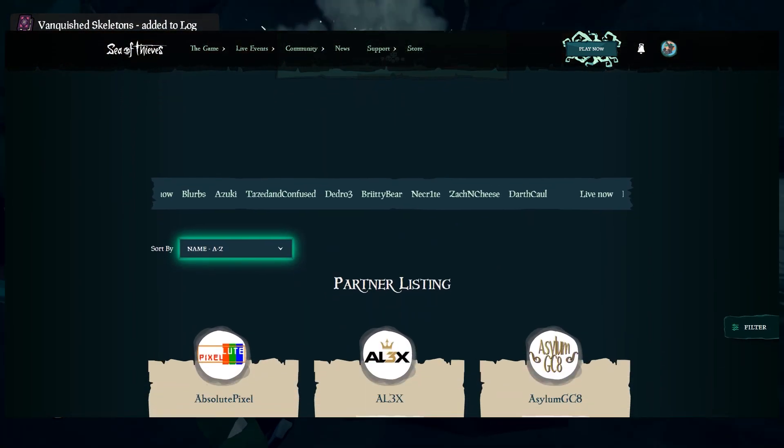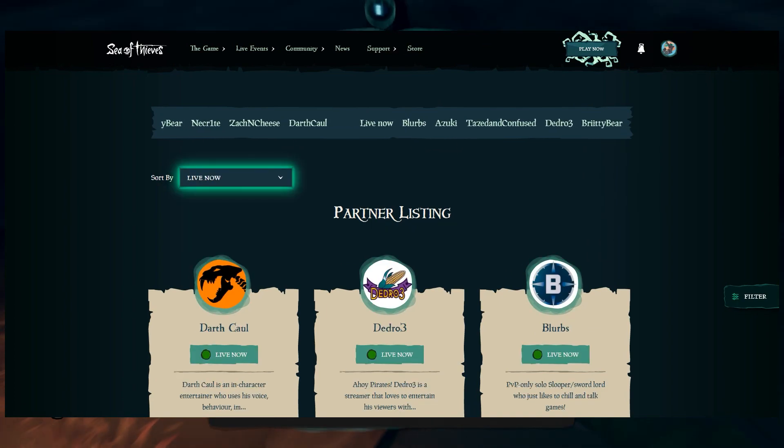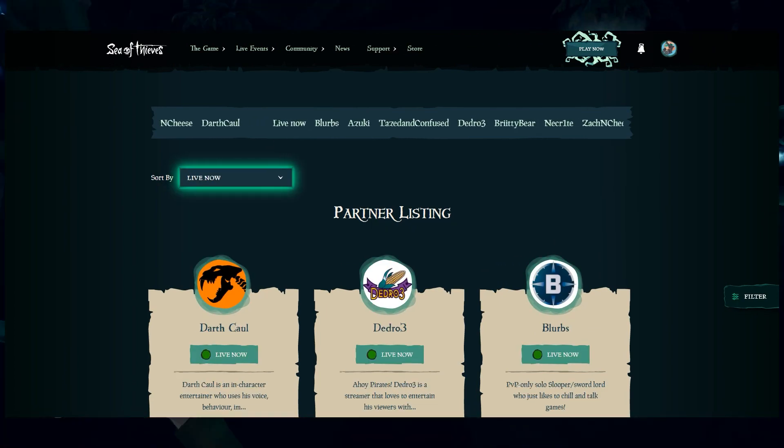Next, we'll need to find a Sea of Thieves partner streamer. To do this, go to the Sea of Thieves partner directory — the second link in the description — filter by Live Now, then pick from all the streamers, click the Twitch icon, and that'll bring you to Twitch.